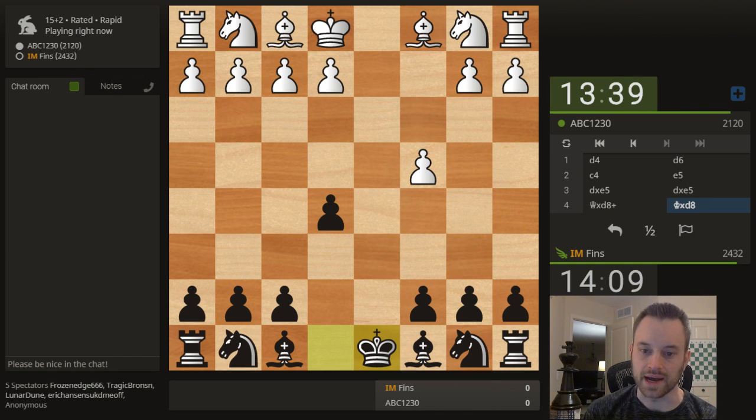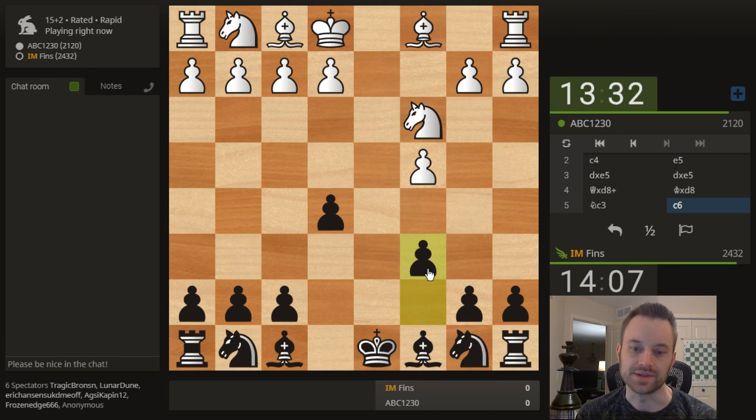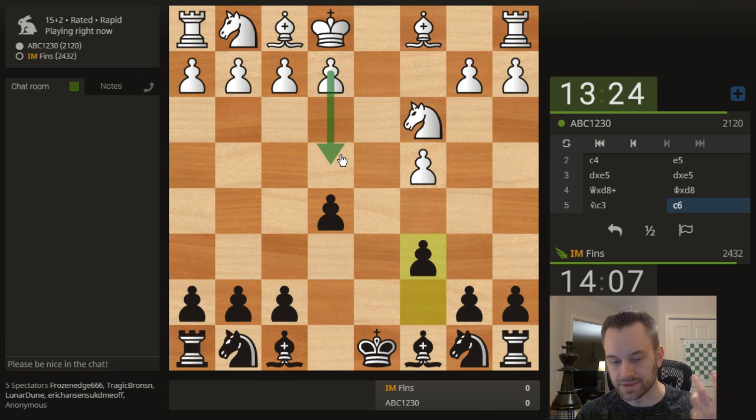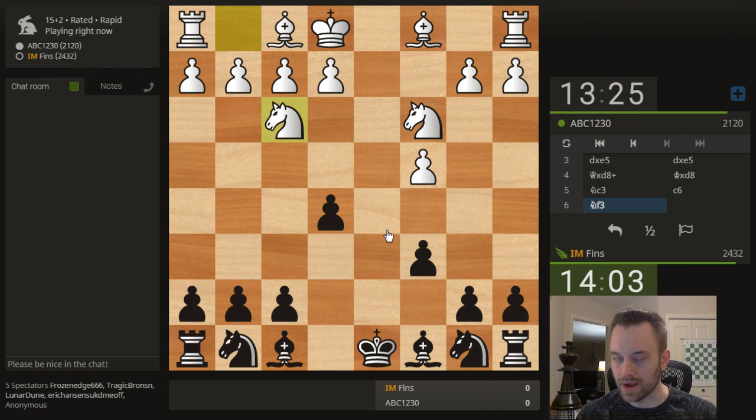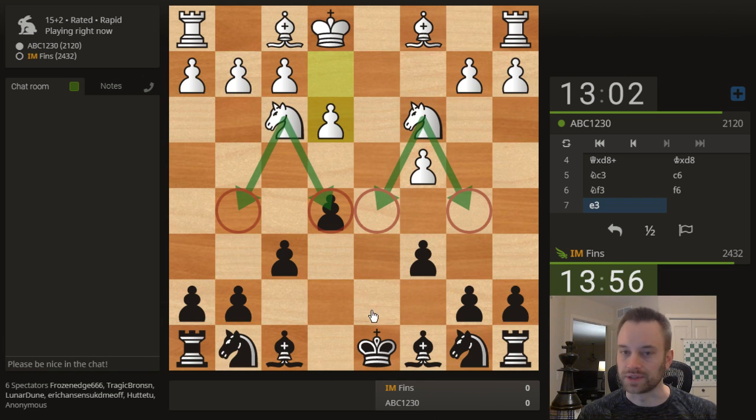As I said, I've played this before and I have a pretty good score in this line. Watch out for the potential weakness of the d4 square, especially if White commits to e4 at some point. I'm going to play c6 here, just guard d5 and b5. But often, if White puts the pawn there to try to strengthen their control over d5, that d4 square will be a prime outpost in the future. Okay, knight f3 — White develops and attacks the pawn on e5. Let's play f6.